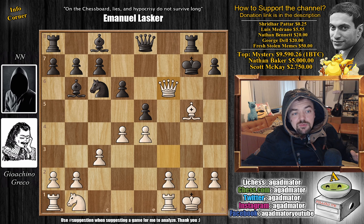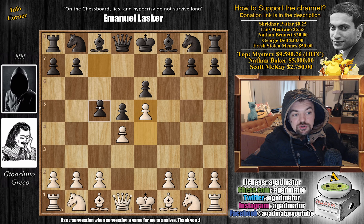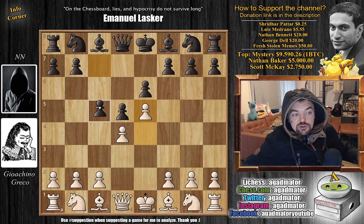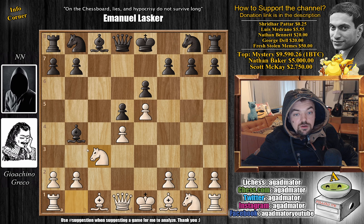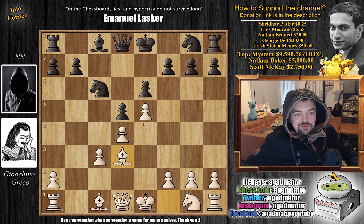On to game number three — here the hoodie guy chooses the French Defense. So e4, e6, d4, and d5 — the French Defense is on the board. With e5, Greco goes for the Advanced Variation, then c5, c3, captures on d4, and Bishop to b4 with check. Knight to c3, Greco develops while defending, captures, captures, then Knight to c6 — Hoodie Guy is playing some vicious chess. Bishop to d3, Greco continues developing, and Knight g to e7 as the f6 square is taken by the pawn. Then f4 by Greco, Knight to f5 — an excellent square — and castles by Hoodie Guy.